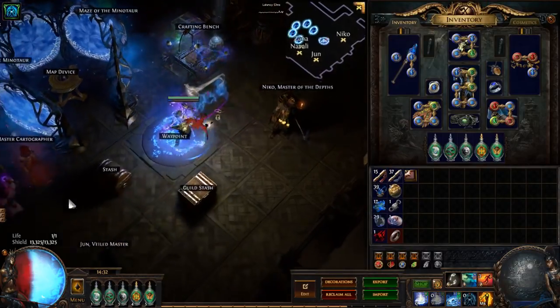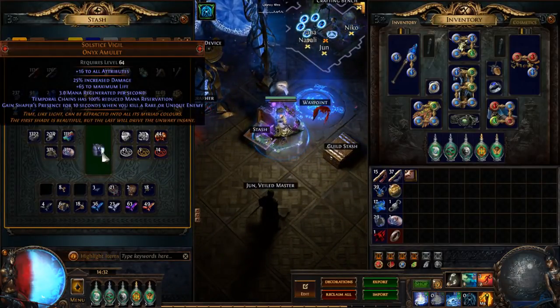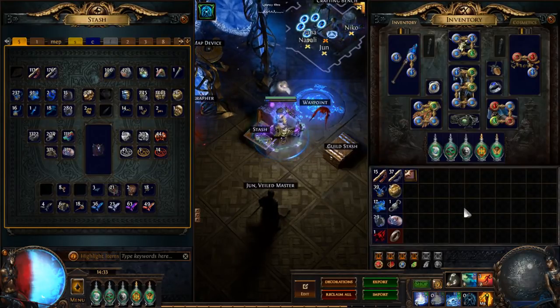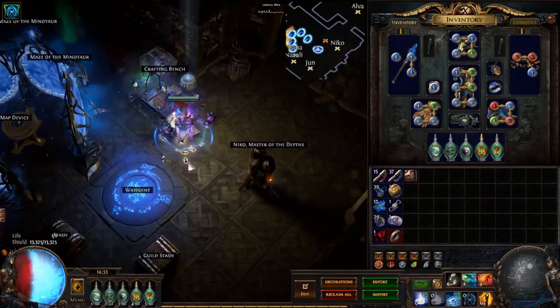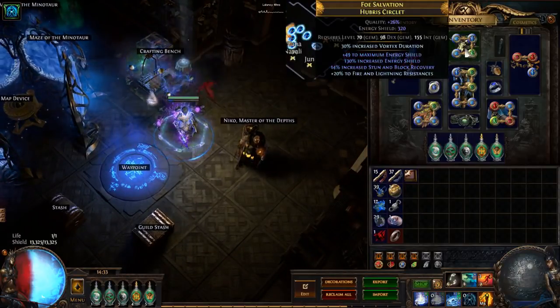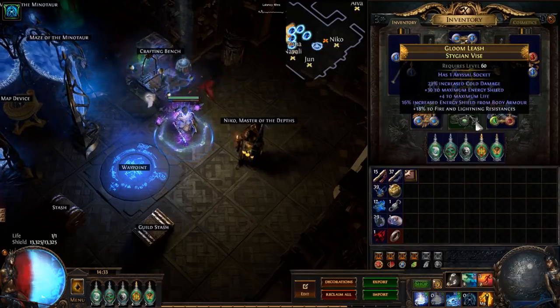My amulet is currently just Energy Shield, Energy Shield, resists — it's probably my weakest item. I'm planning and working towards swapping over to a Solstice Vigil, the new Shaper amulet. It lets you run Temporal Chains for free, and then I'll use that extra available mana to add in Aspect of the Spider for a DPS boost. It's been a long grind, but it's a strong endgame option if you can get it set up.